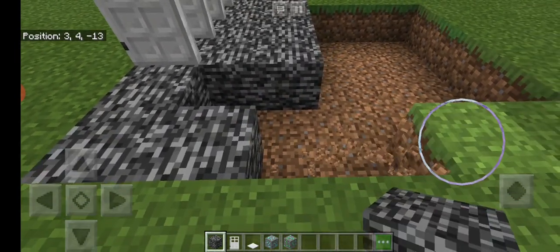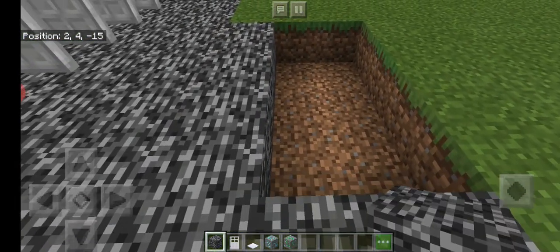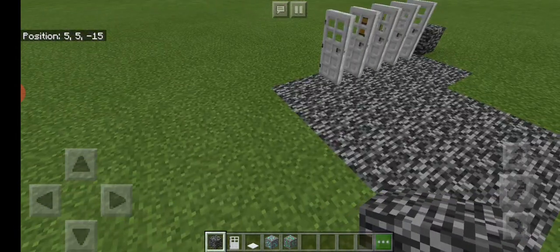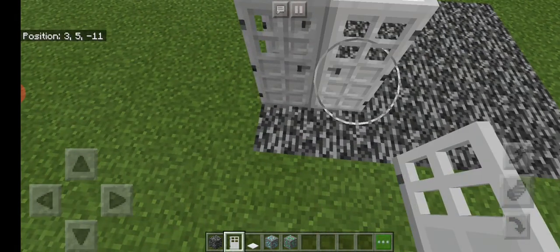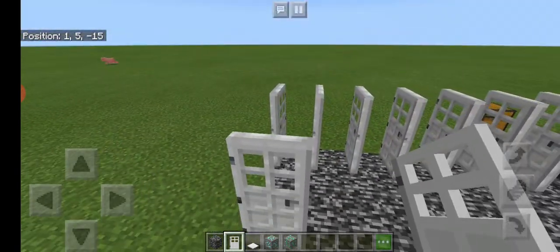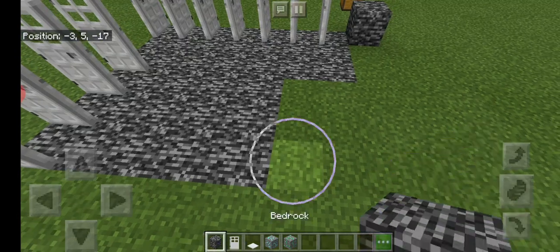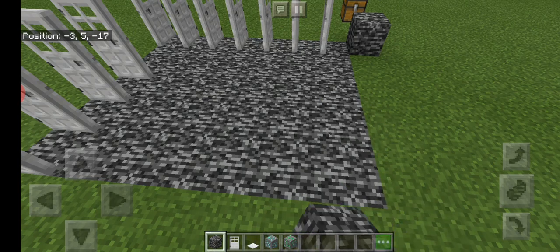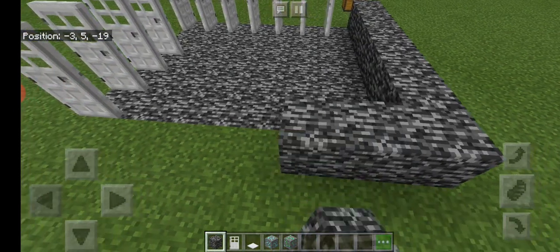Let's continue now, like this. And then you must continue placing the door, kind of like this. Continue. That must be a border — so this is the border.